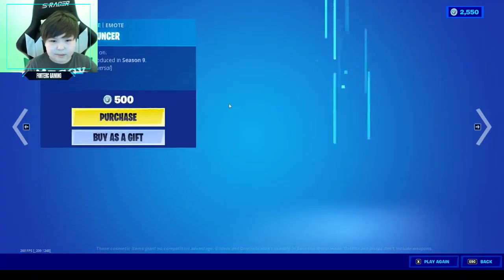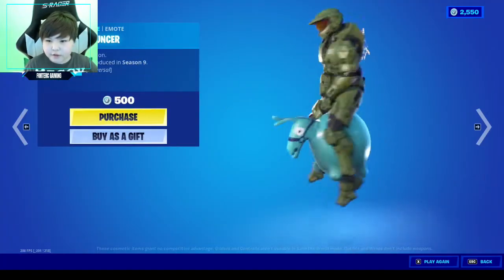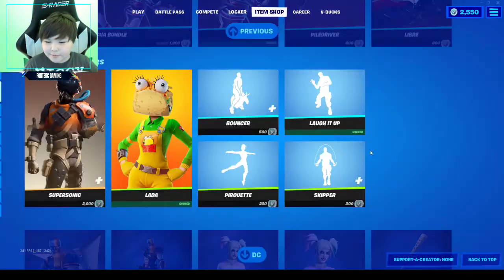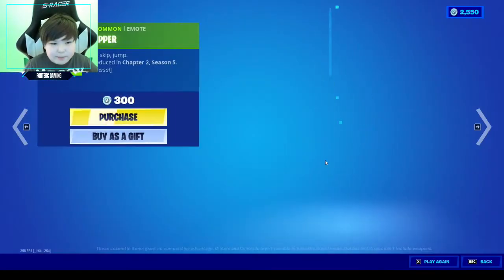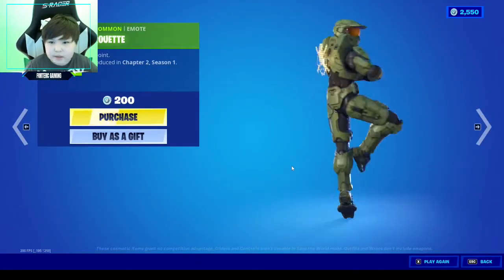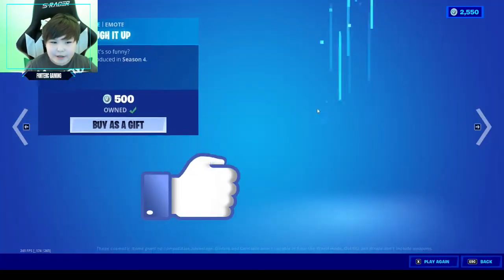We got Bouncer for 500. Laugh It Up is 500 too — most toxic emote. And Skipper is 300, pretty cool. Pirouette is 200, but my favorite is probably Laugh It Up.